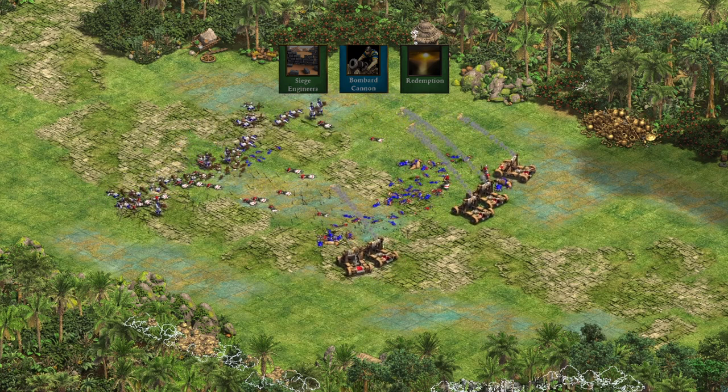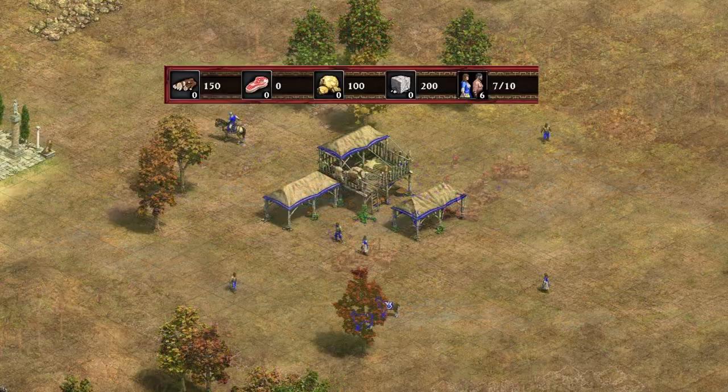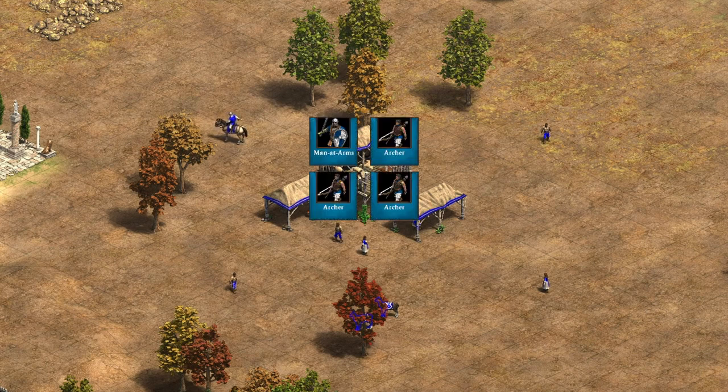Learning about the Chinese late game means nothing if you can't get there — knowing how to open with them is the most important step. Since they start with 3 extra villagers, minus 200 food, and minus 50 wood, any build you use needs to be specific to this civ. The lack of food and wood early takes Drush off the table; you'll never be able to hit fast enough with militia to make it worth it. If you can't open Drush, Men-at-Arms Archers, two-range archers, or scouts are all solid openings for Chinese.